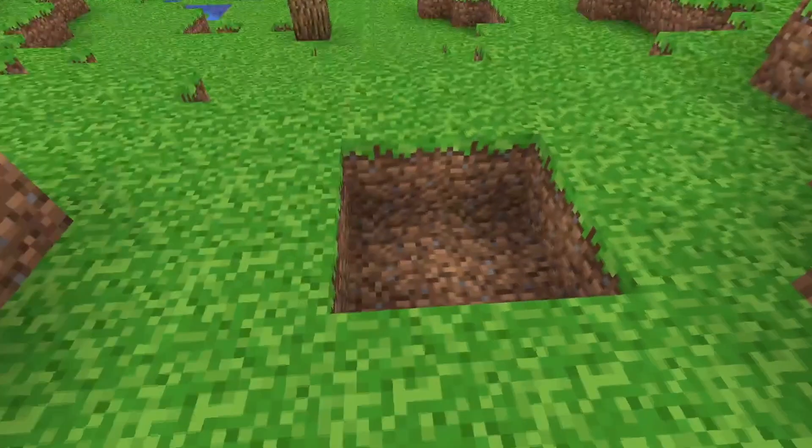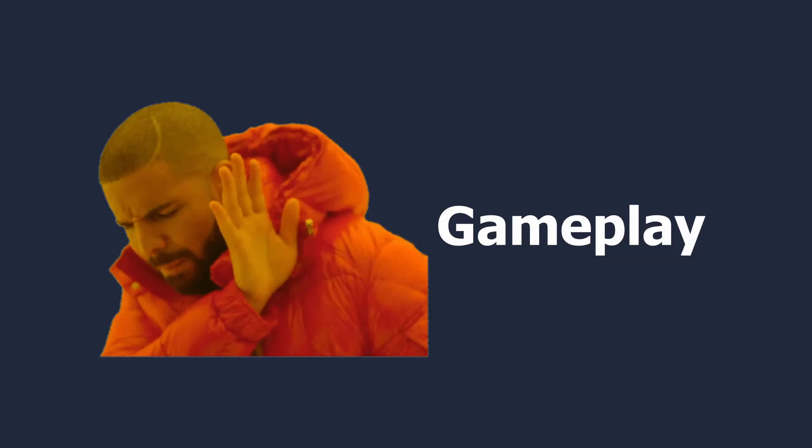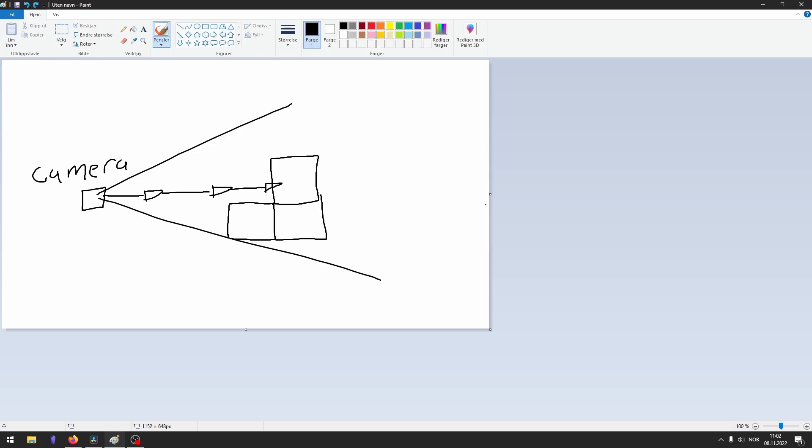The only thing remaining now is block breaking and placing. There's a lot more left for creating a Minecraft clone, but the coolest part is the terrain and no one cares about actual gameplay. I added block breaking and placing by creating a raycast from the camera's position. If during any of the steps it collided with a block, I turned that block into an air block and reloaded the chunk. For block placing, I just placed a block at the previous position.